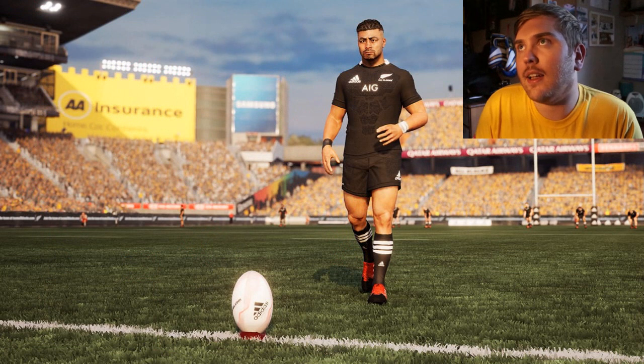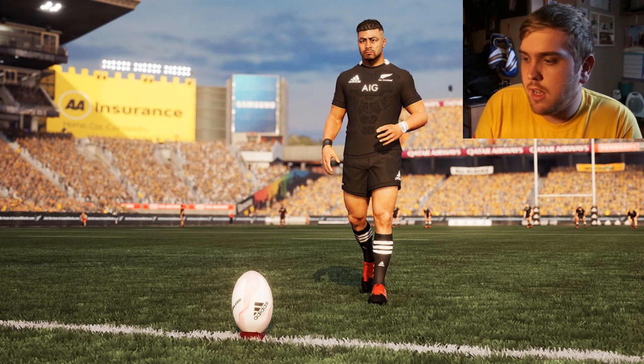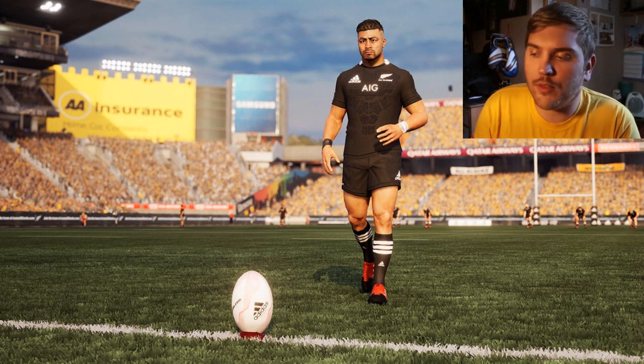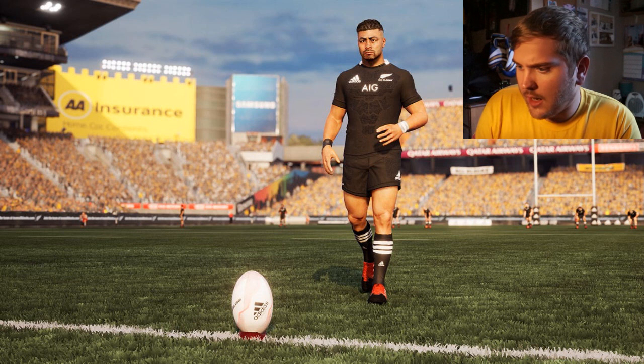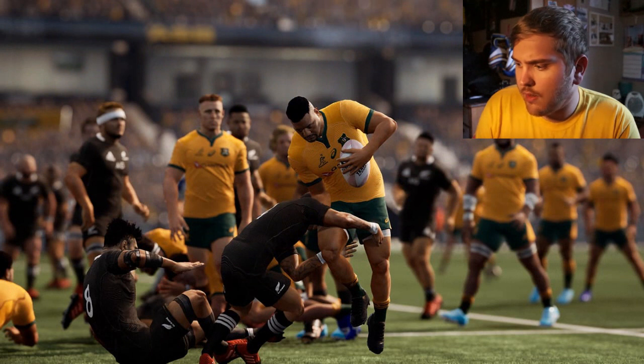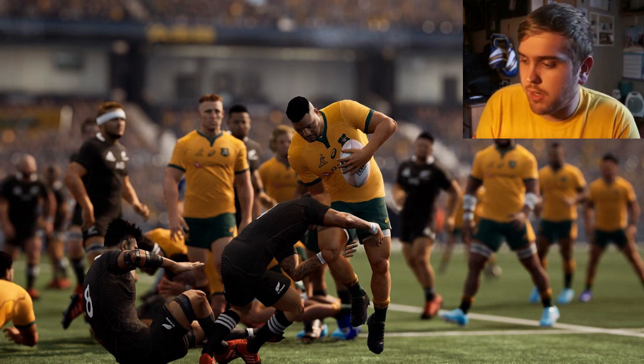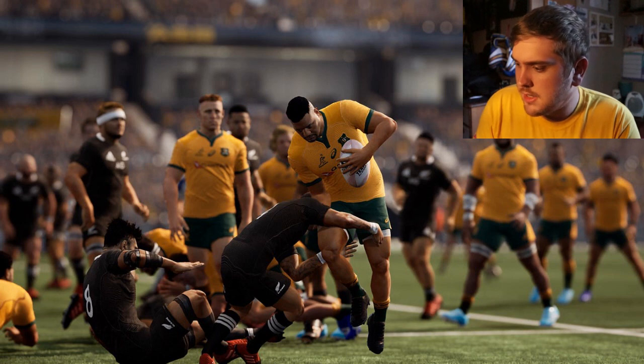Next there's a kicking screenshot showing the Adidas official rugby ball and the All Blacks' 2020 kit, with a nice stadium and you can see the grains of grass on the pitch. The final screenshot is Australia versus New Zealand, again showing off graphics and official boots and what appears to be an official Australian stadium.